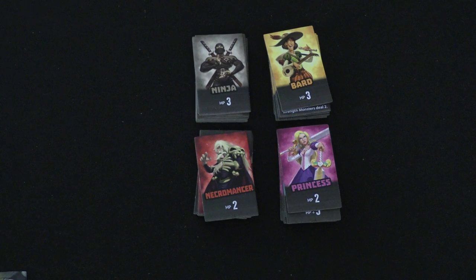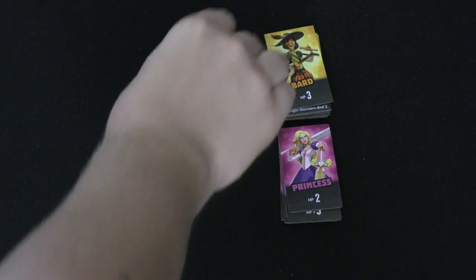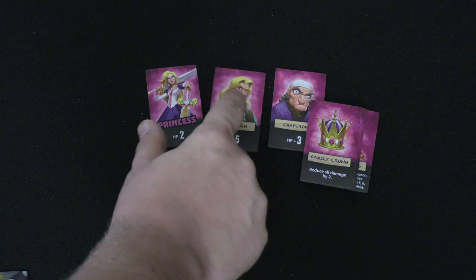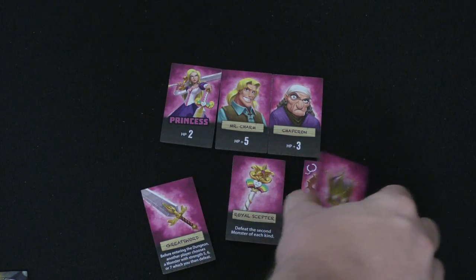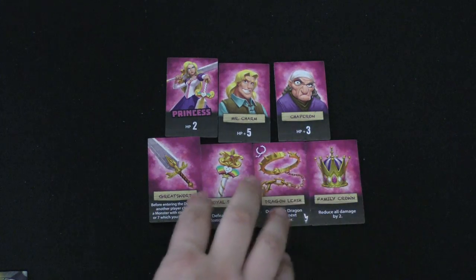In this game, there are four different heroes: a ninja, bard, necromancer, and princess. Each round of the game you're going to choose one of them. So let's say we choose the princess — you're going to spread the princess out. The princess has two hit points, but Mr. Charm adds five. The chaperone adds three. She also has some pieces of equipment: a greatsword, a royal scepter, a dragon leash, and a family crown.